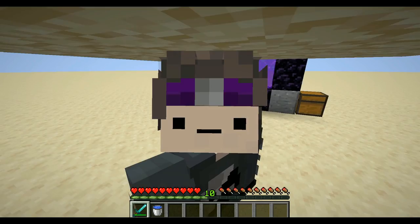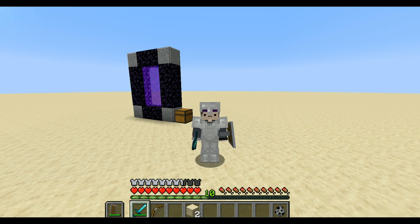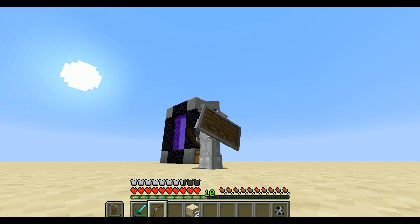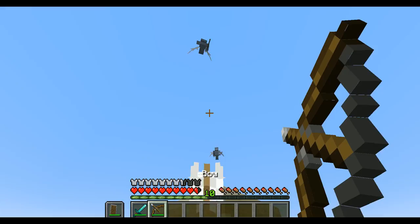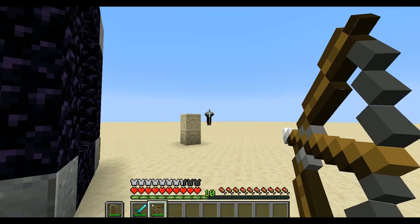Evokers are one of the hardest mobs in the game to kill. They spawn vexes and have extremely powerful ground attacks. I recommend having some armor for this fight. The best way to deal with them is to first pillar up so that the ground attack can't get you, and be wary of the vexes. Most importantly, have a bow with you at all times — it's insanely powerful. Then take out the evoker from a distance and he'll be no harm.